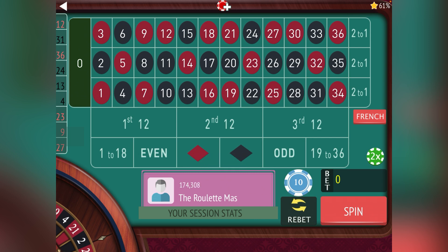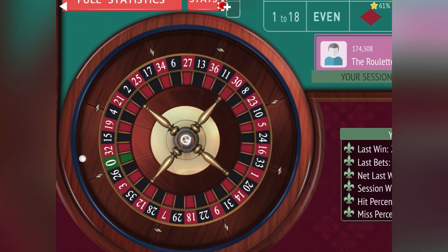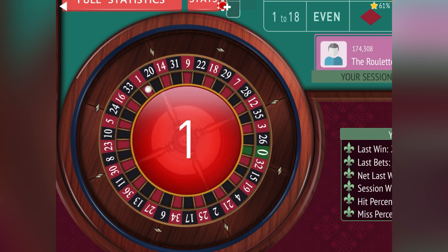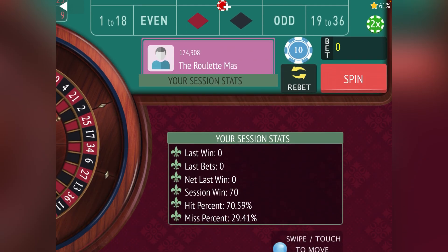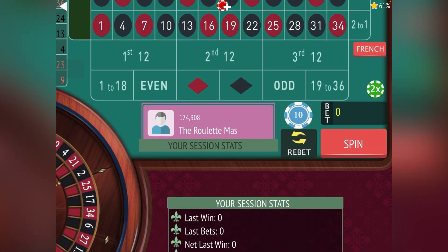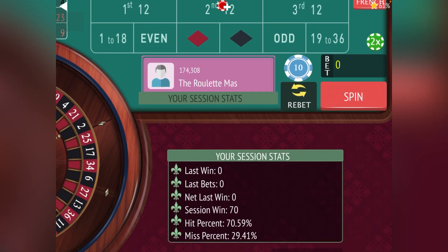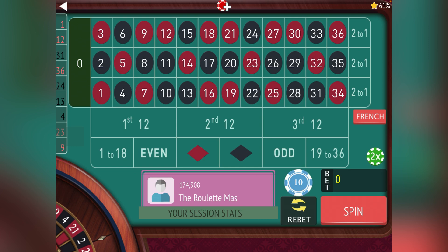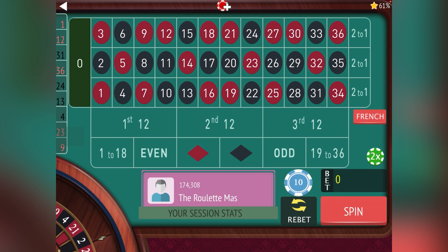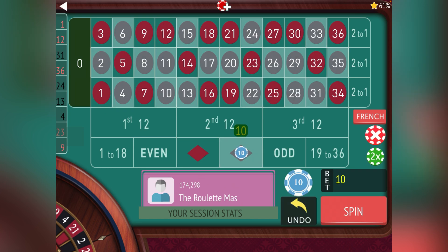We need to spin without betting again — sorry if you hear my animals in the background, they're being kind of reckless today. We've had a lot of flooding where I live this week and I don't think they've been outside much. Now it's time to bet again — we have 1 and 12, so we can go black or we can go 19 to 36. Let's go ahead and go black for 10.